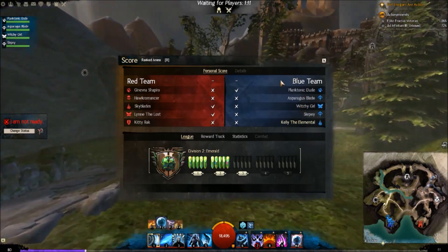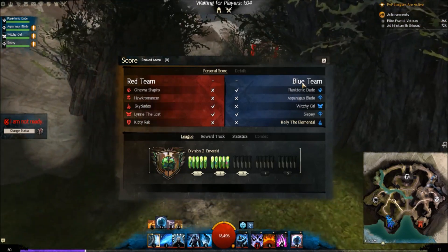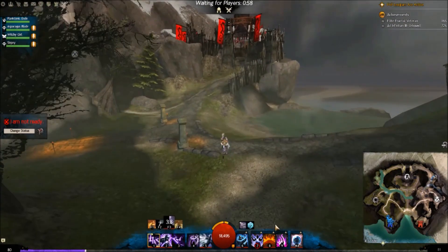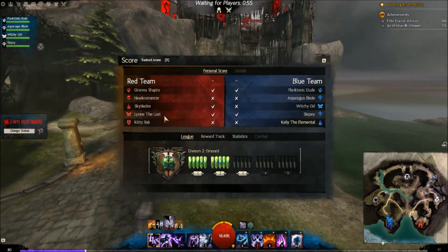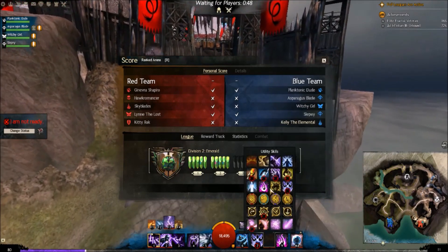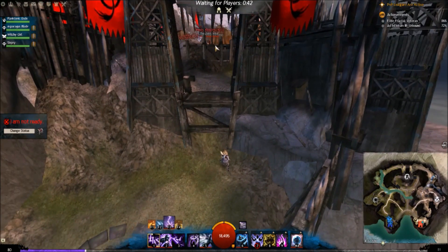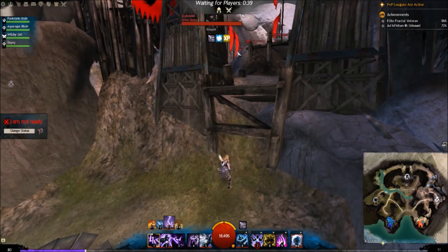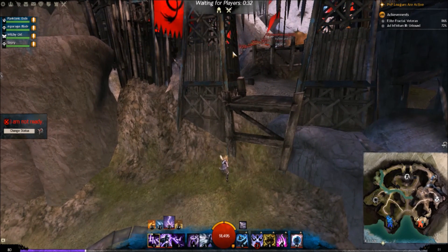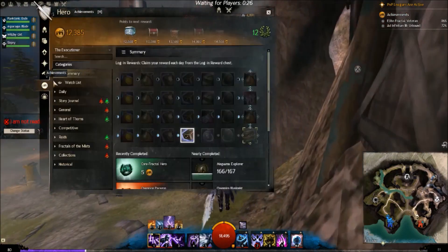Looks like these three guys are in a party on our team, and those four are in a party — they have a Pug Necro. Let's try and snipe some builds because this is ranked — you really want to go try-hard mode and see what you're up against. We'll be facing a lot of CC with knockbacks, fears, and dazers from the Dragon Hunter. That's a Condi Reaper, you can tell by the three Signets. That's a Trap Hunter — just a Dragon Hunter. That looks like a Celestial Druid or Pew Pew Druid.